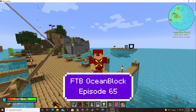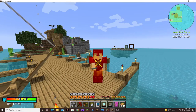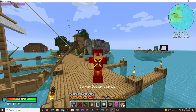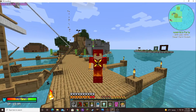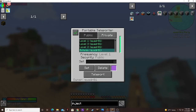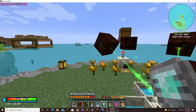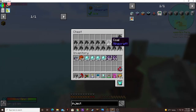Hello and welcome back, this is Double O Debbie and this is episode 65 of Ocean Block. Today we are going to open our portal to Alpine — we're ready, so let's get it done. I don't want to fly over there so we're gonna teleport. I've filled this chest up several times.